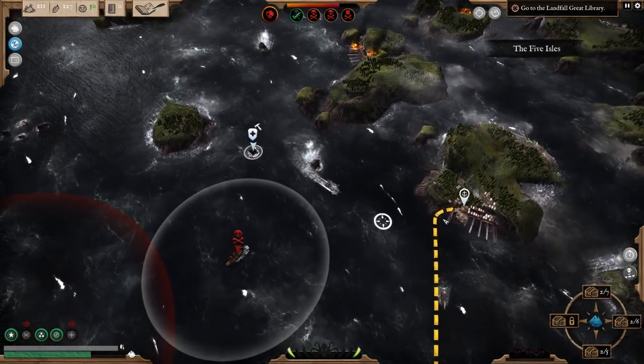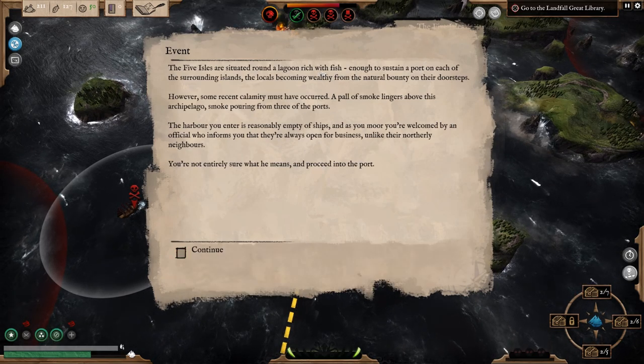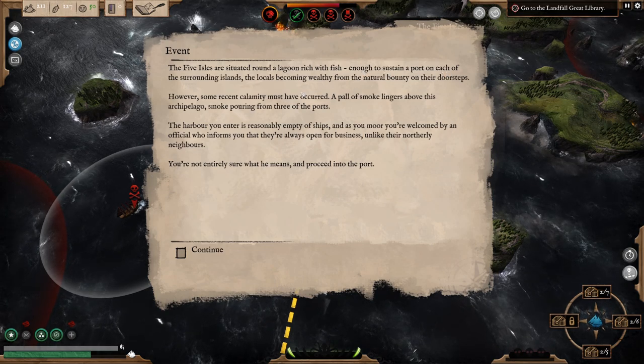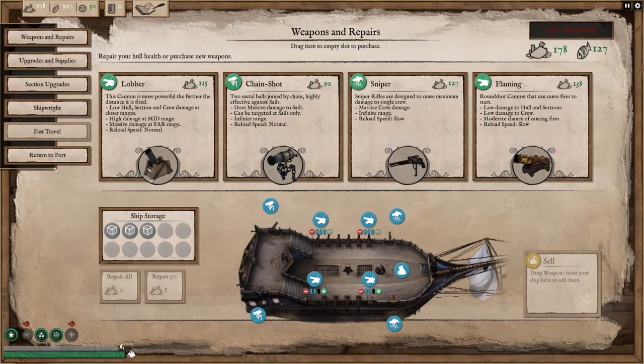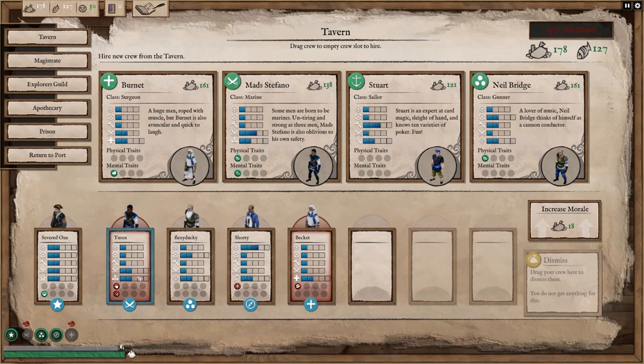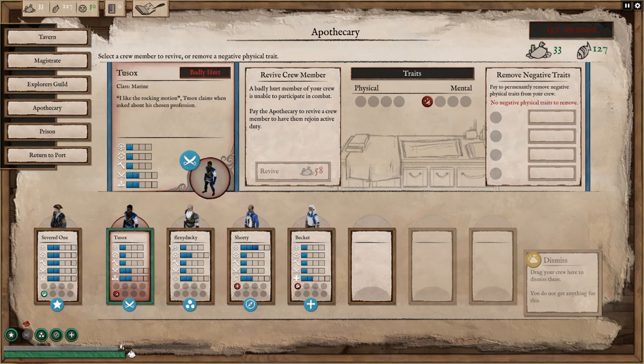Despite your crew's best efforts, they were unable to help save the vessel. It begins to disintegrate and one of your crew plummets down, but a violent rescue attempt saves him — though he's badly hurt. Wanted level decreased, we've got some gold, but Becket is now injured. So we've now got two injured crew — there's no way I can keep fighting with that. I'm going to go into this port. We'll visit the docks and repair all of the boat, then go to the apothecary and heal them up.